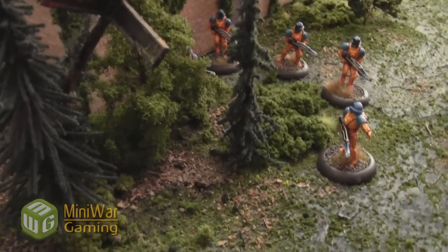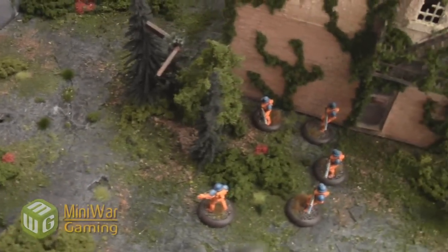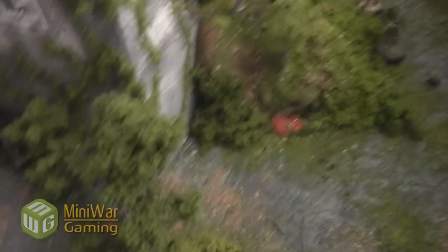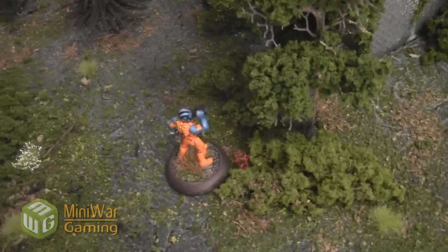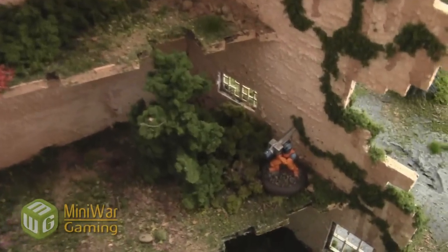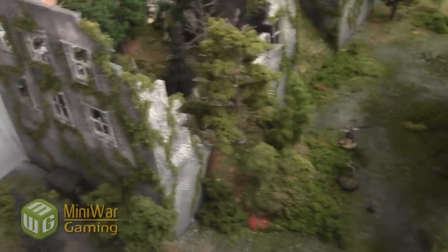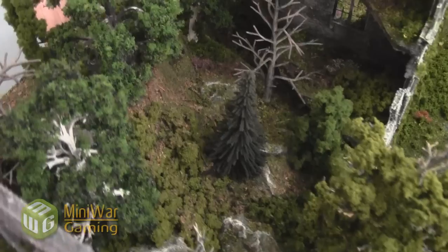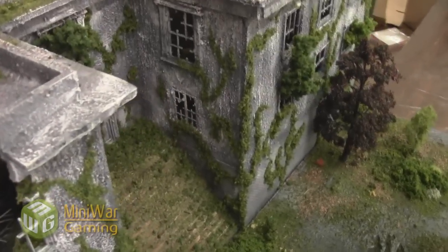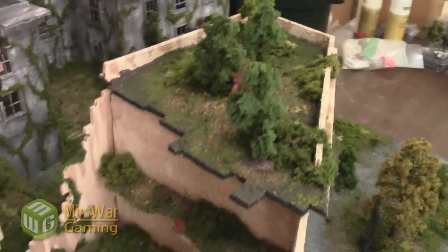Here we have Dave's reclaimers — this is Mini Wargamer Dave's reclaimers that he's working on having painted. They're getting ready to ambush those poor corporation fellows. We've got a spotter right here; the forward observer is looking at them because they've got a surprise waiting — and that's the Redeemer with his missile launcher. Let's look at this collapsed building, full of trees growing out of it.